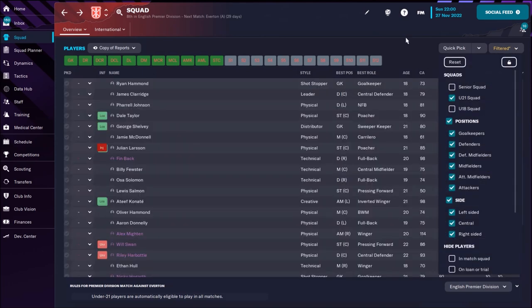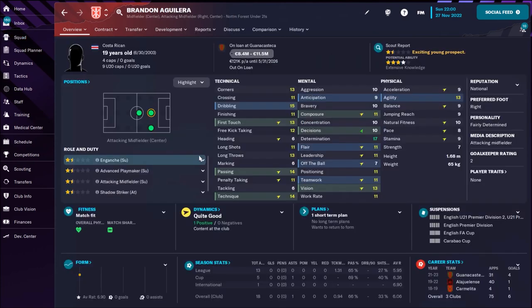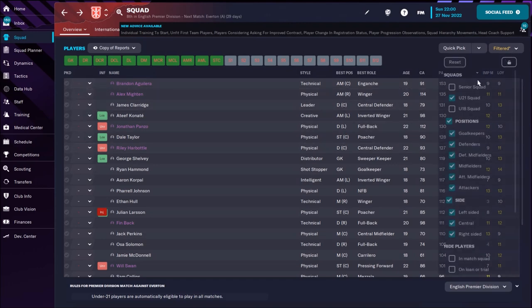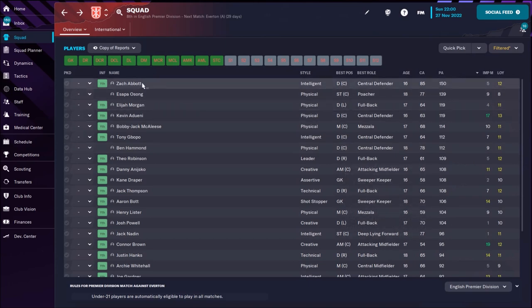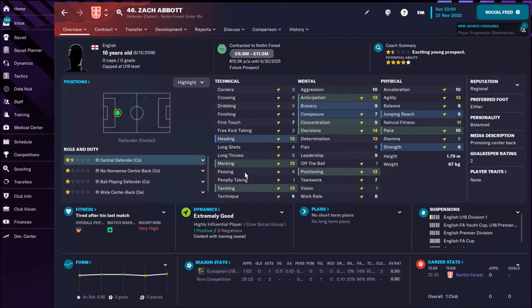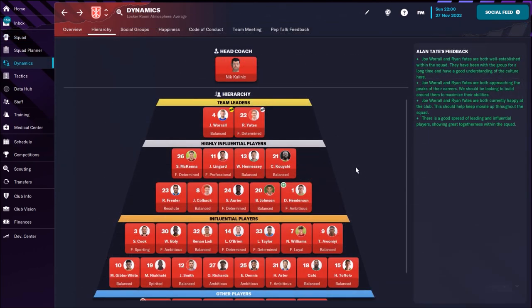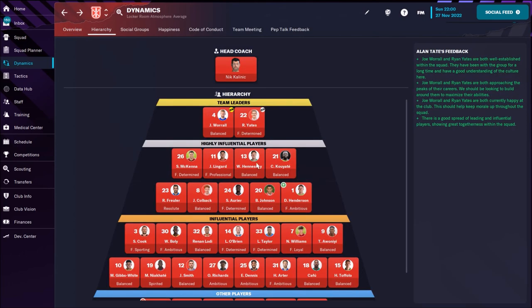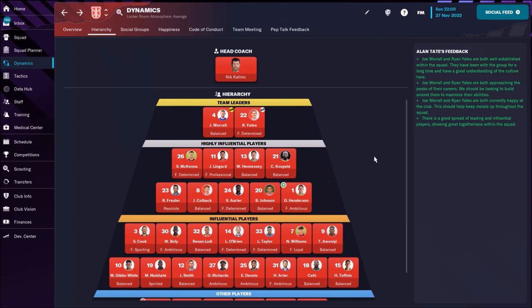Now let's check the under-21 squad — do we have some interesting kids? Maybe Brandon Aguilera, a Costa Rican, with potential of 153. The other players are really nothing. Under-18 there's also one kid: Zach Tabot, an English central defender with potential ability of 150. We have two team leaders: Joe Worrell (25, central defender) and Ryan Yates. There are many players with high influence, so for now you should not worry about team leaders.